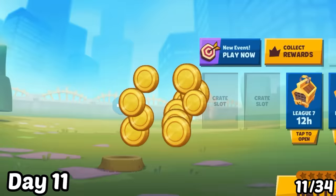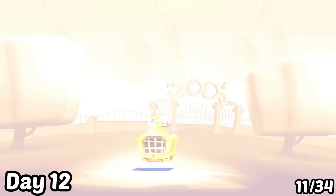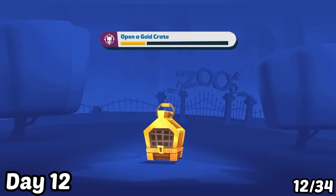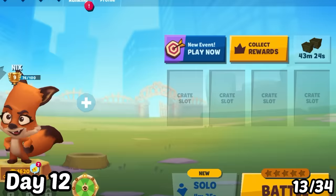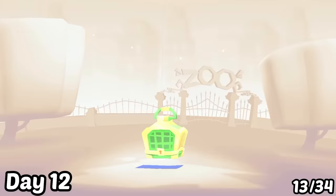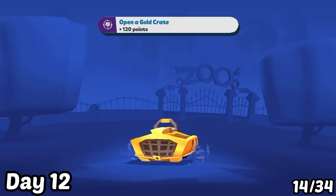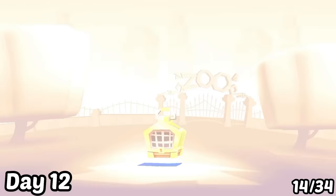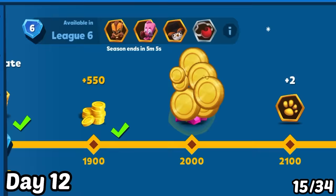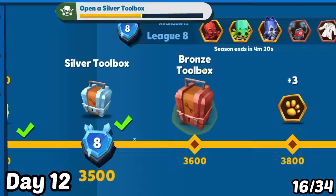I continued grinding with Melo until reaching Grandmaster 1. Day 12: Two gold crates were ready to open. The first gave me Steve, the second gave me Jack. Next, I collected from the main trophy road — there was an emerald crate, and after waiting 5 seconds I tapped it and got Faye. I continued collecting and came across a gold crate that gave me Apollo. Another emerald crate appeared — I tapped it and got another character. After finishing collecting all resources from the main trophy road, I needed a rest.